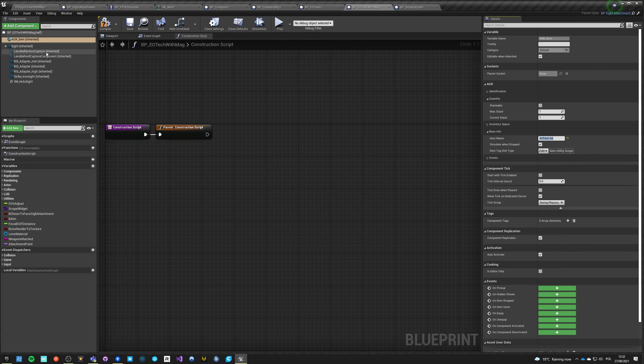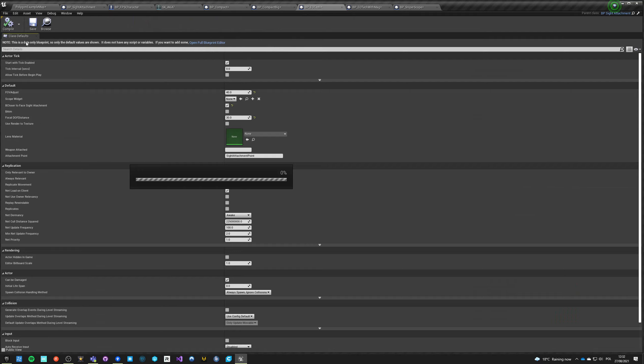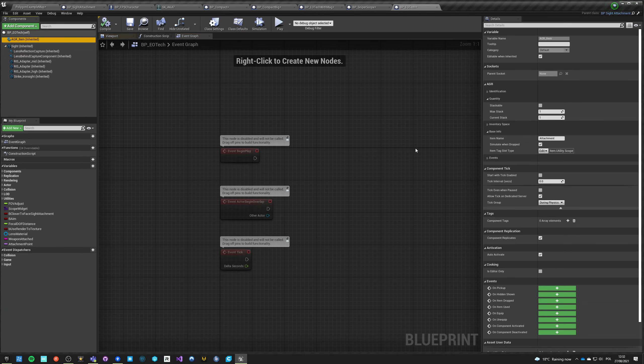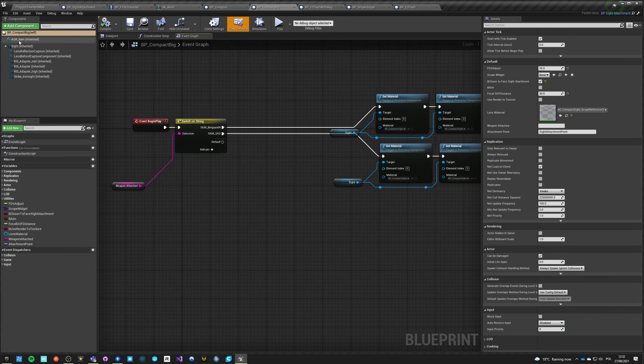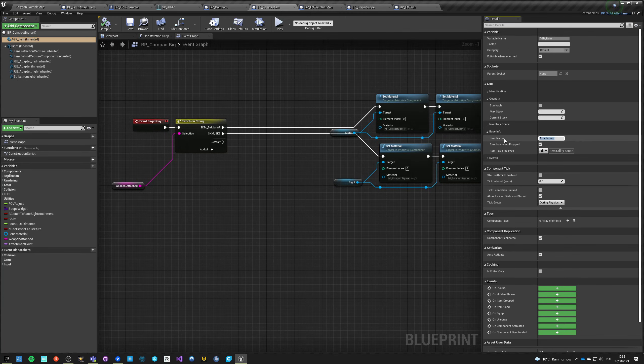Let's call this one 'EO 2x' because it has magnification. And here let's call it 'EOTech.' Save everything.